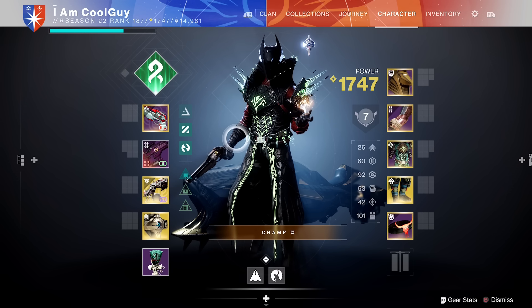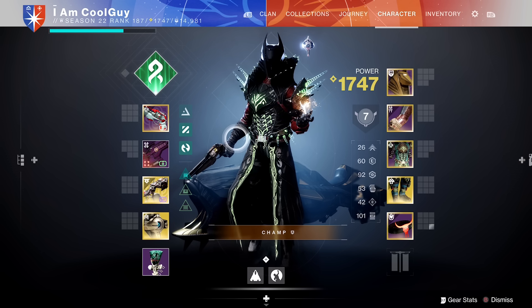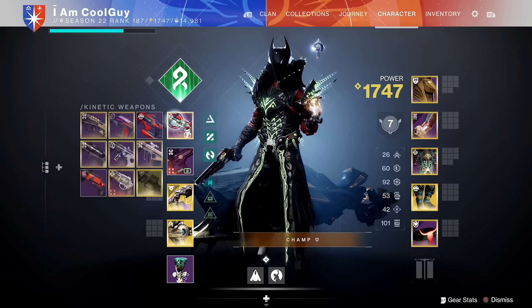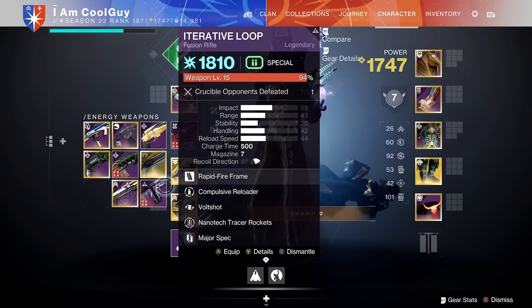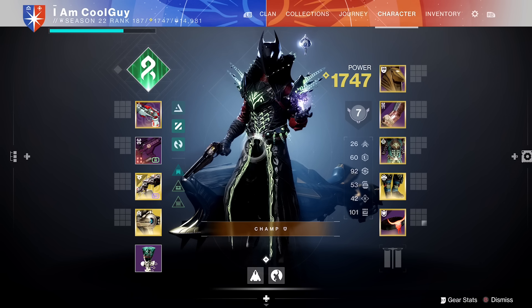I've used a lot of different things, a lot of different builds — this is one of my favorites. Try it out. The main thing: Rain of Fire, fusion of choice, Harmony pairing. And don't forget you can go stasis fusion with an arc or solar primary weapon too. It is fun. And hopefully in the live gameplay coming up right now I can show off some Weave Walk assassin shenanigans.